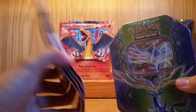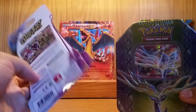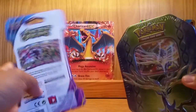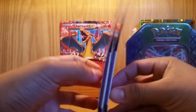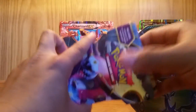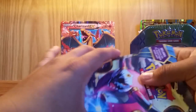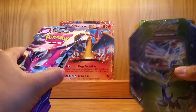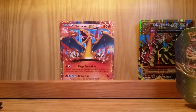So here we are, got Xerneas and then I got two Ancient Origins booster packs. Recently at the card shop I pulled Hoopa EX full art, which I was kind of mad I didn't get on video. But of course, if I pull an EX I'm not really mad unless I pull multiple duplicates — that's when I get mad. So without further ado, let's just get into this opening and start with Ancient Origins.